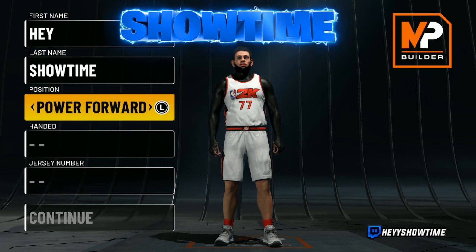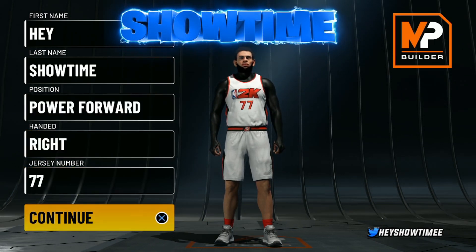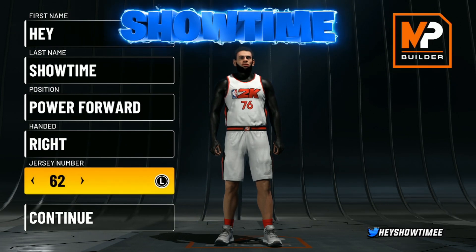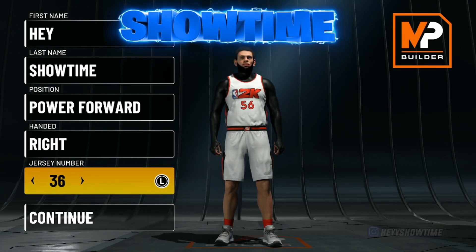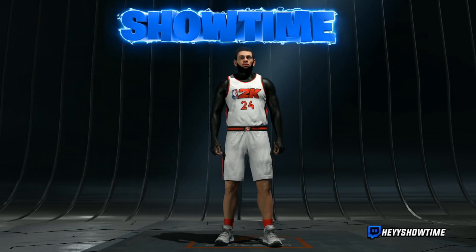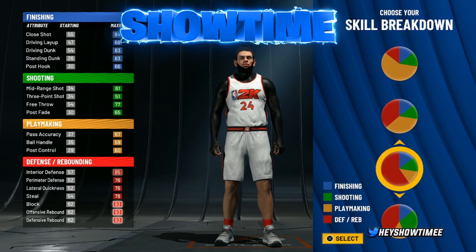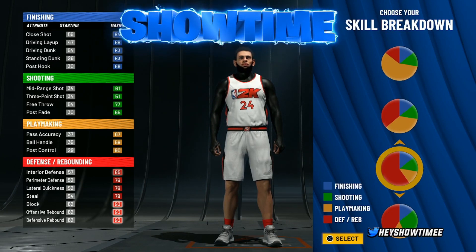For the position, the power forward is my center build — that's the secret sauce. Go with power forward, handedness right. For the jersey number, Kobe's on my mind today, let's go 24 for Kobe. For the skill breakdown, we're going to go with all red — the best pie chart, my favorite pie chart in the game.